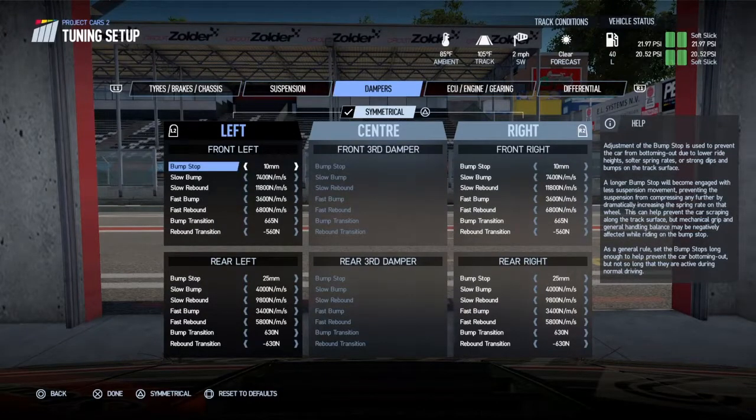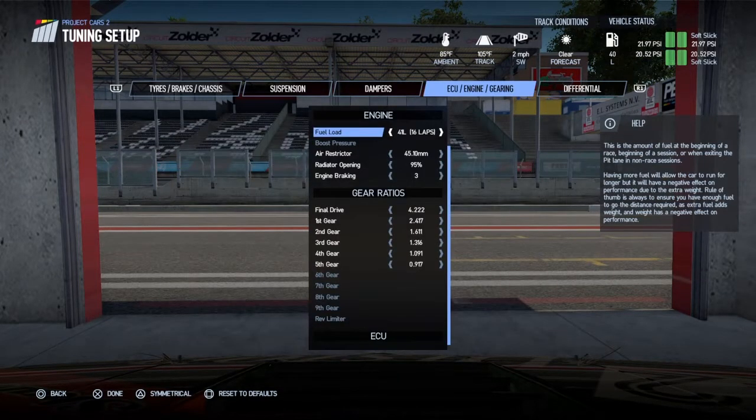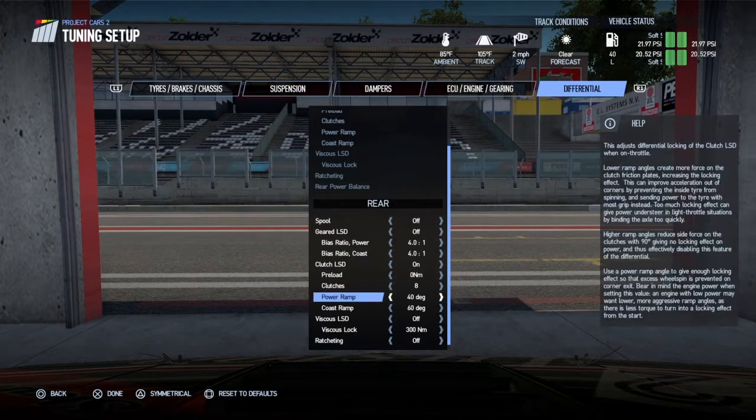Wow, check this out. Notice this happens in other cars like the Lotus 72. If you set the diff settings really low for power than some cars — this is all I change in this setup — it's just a really aggressive power setting.